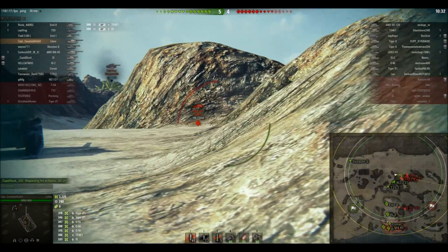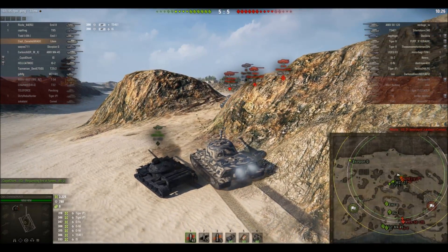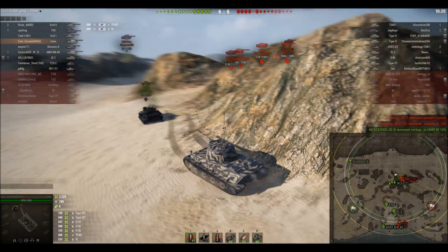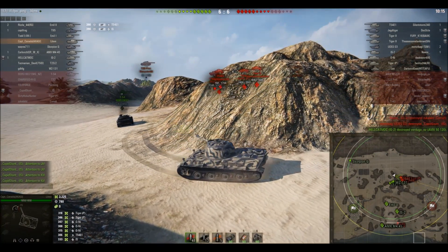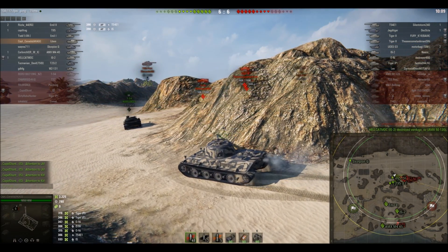I seem to be prioritizing all my tier 10 main battle tanks first. When I came around the corner, I see the Yanktiger just waiting for me. Honestly, he probably could have rolled around and blasted me there — him and the T-54E1 could have killed me at that point. But they were playing really passively and chose not to.